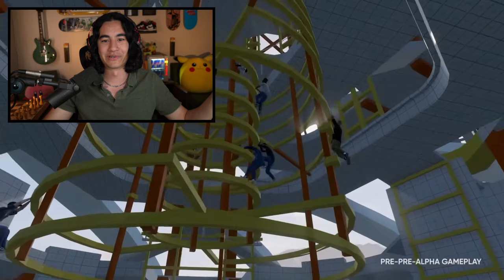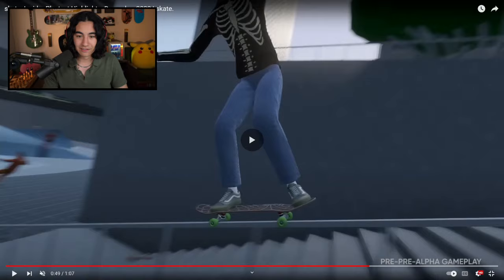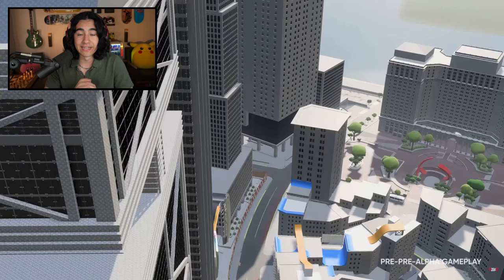Like look at this — what are these guys doing? They're all like climbing up this construction tower. I don't even know what's happening here. We even got tiny glimpses of them adding textures to things — look at this glassy or metallic thing. You can actually see the reflections on it. That's some crazy graphics that we've never seen in the Skate series before.